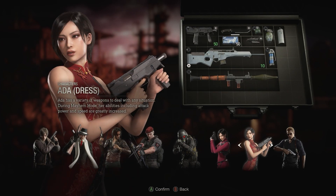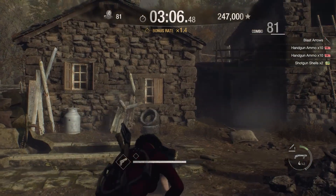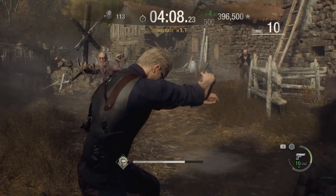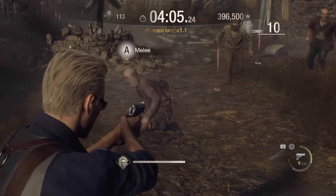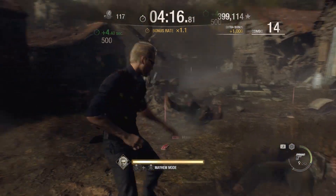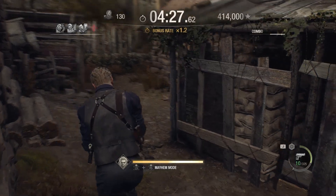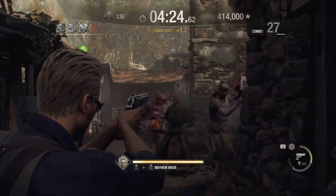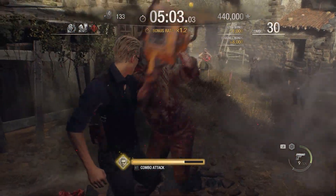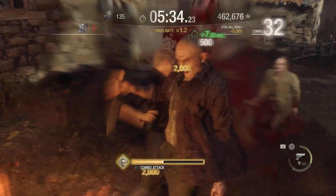Ada has her basic kit — blacktail pistol, TMP submachine gun, and her crossbow. Her mayhem ability is the same as Leon's, with overall increased firepower and melee damage. Without a doubt, the best part about the new Mercenaries content is the addition of Wesker. His pistols are powerful and well balanced, but his mayhem ability lets you go full anime protagonist on enemies, annihilating them with a flurry of punches — even making chainsaw mini-bosses look like just another obstacle. Instead of a knife to parry, he'll use his hands, capable of blocking nearly any attack. Even if you don't enjoy Mercenaries mode, I heavily implore anyone to give Wesker a shot.